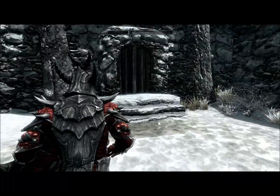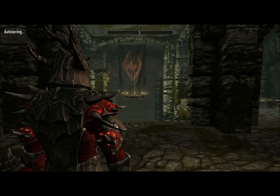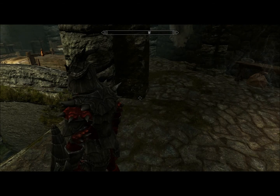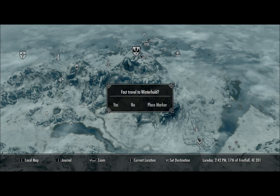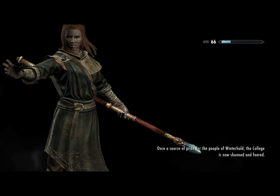Say you're in here and you don't want to do everything to get out. Like, if you're in the farthest place in this fort and you don't want to walk all the way out, you just go to your map, click the full map button, go to Winterhold, click there, and it lets you do it.